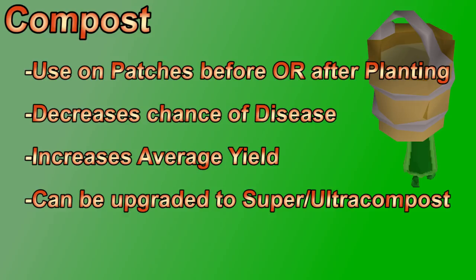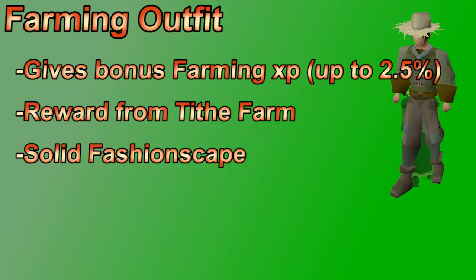The farming outfit is a reward from the tithe farm. Each piece gives some bonus farming XP if worn during farming activities. The outfit consists of four pieces: hat, torso, legs, and boots, and the full outfit gives 2.5% bonus XP. Not many players enjoy the tithe farm so they skip the outfit, but you get solid XP while there, especially at 74+ farming. The XP bonus means fewer farming runs for 99 and fewer seeds used, which is nice for expensive things like trees.